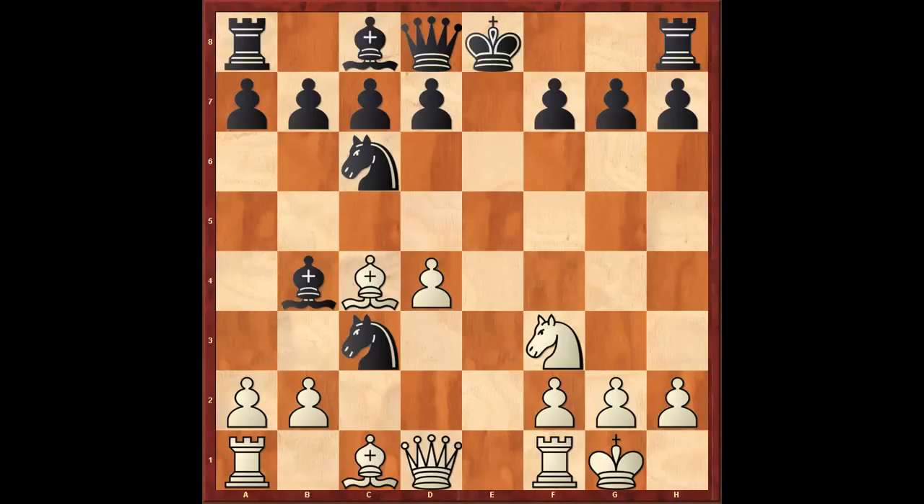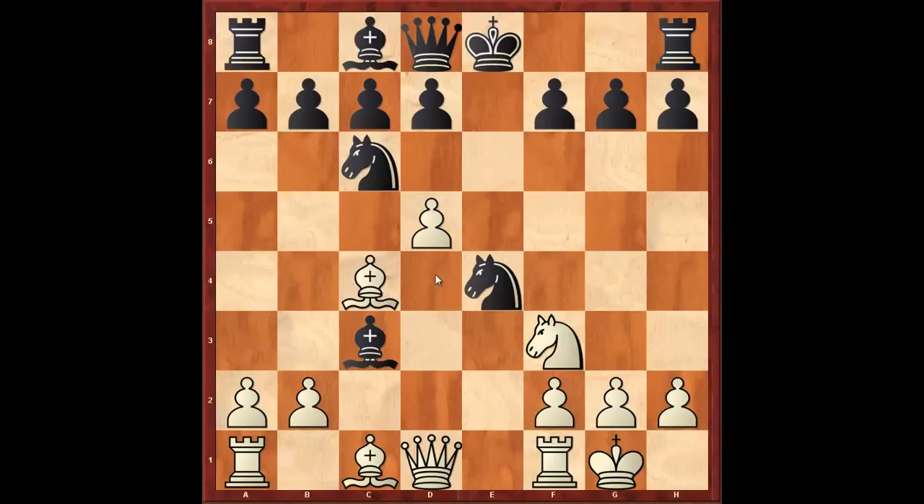Going back, bishop takes c3 is the best move, and after d5, the very best is bishop to a6. White gets compensation after knight to e7 by simply capturing on c3.